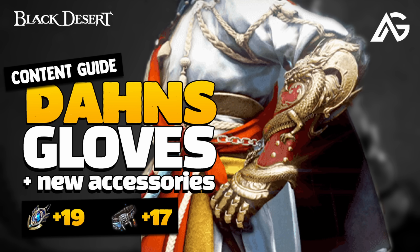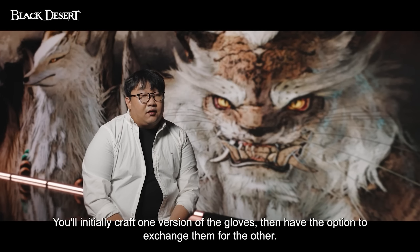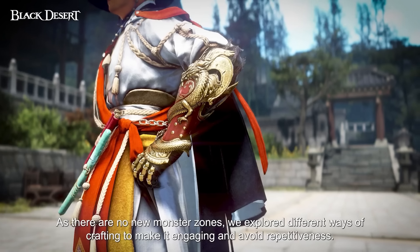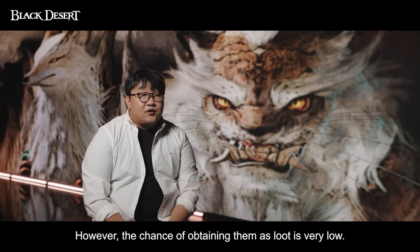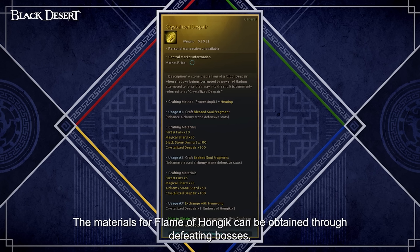Don's Gloves, the next Fallen God armor, has been confirmed to release with this region. I have a video going over how to obtain these on the channel. You will have the option to choose a DR version or an Evasion version of this item. Both PEN Lieber and PEN Beggs at Caffrus level 10 will work for the usual transformation to Fallen God pieces. You will be able to exchange each version for the other for a price if you wish to change your build down the road. To obtain the Flame of Hongik and the Embers of Hongik needed for this new armor, you will need to do Boss Blitz. Depending on the Rank Reward, you will obtain a certain amount of Embers of Hongik every week. You can also craft a Flame by using 250 Crystalized Despair obtained easily in Elvia Calphion, so you can prep for that before the release of Land of the Morning Light. There will also be a Caffrus Extraction event when the new region releases.